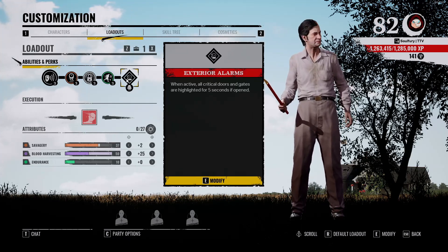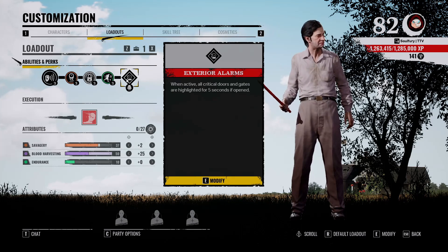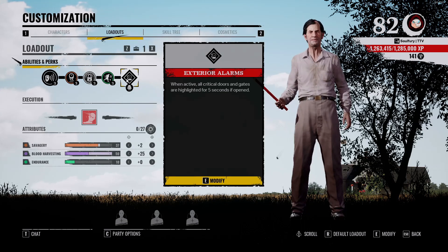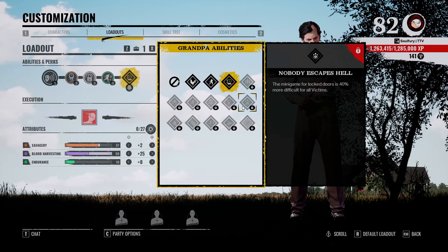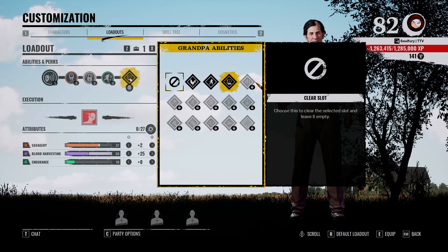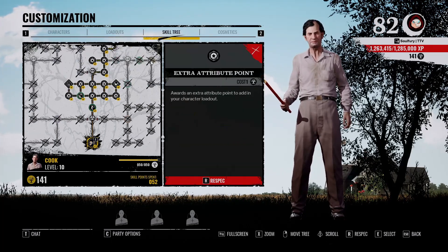For the Grandpa perk I run Exterior Alarms. I recommend this perk on any character that can get it — it is the best Grandpa perk and the only one you need running at all times. If you want to run a second perk, Nobody Escapes Hell is the next best option, but I don't recommend anything other than Exterior Alarms.